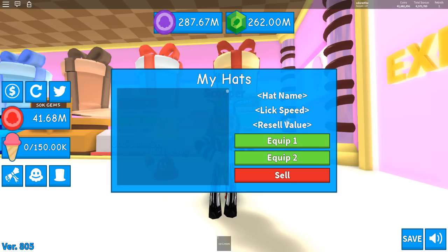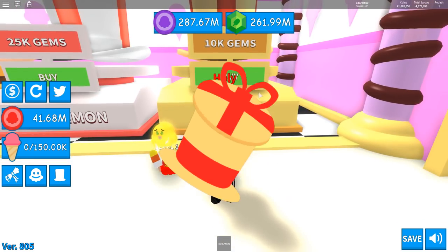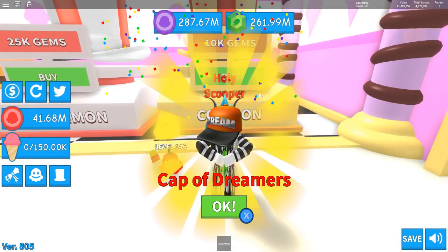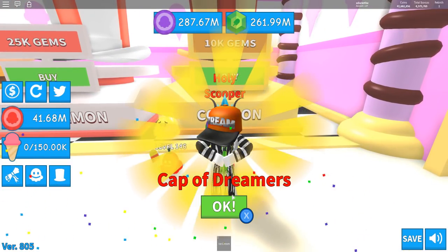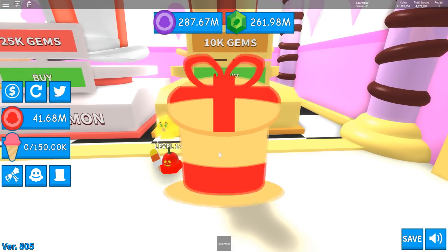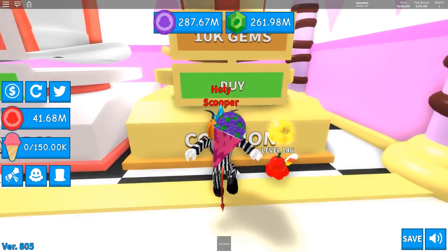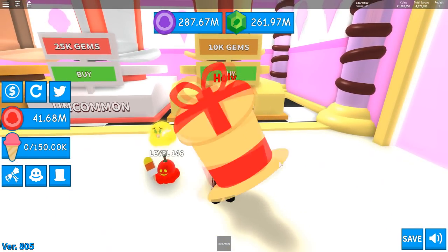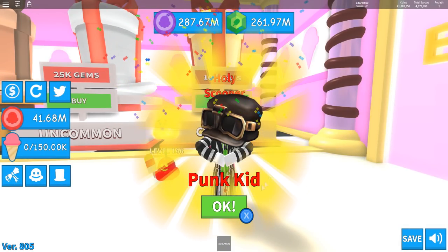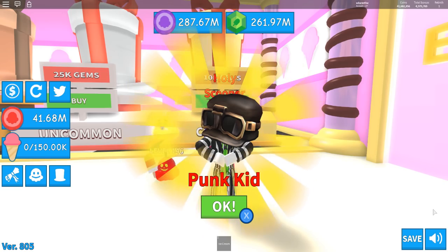Hat name, lick speed, resale value — so we're going to get the normal one right now. Oh that is so cool! We got a Cap of Dreamers — sweet. I like how this is Xbox ready too, by the way, makes me so happy. We got a Cheetah Hat, and now we're opening another one — we got ourselves a Punk Hat. Oh that is nice, I actually like that one a lot.